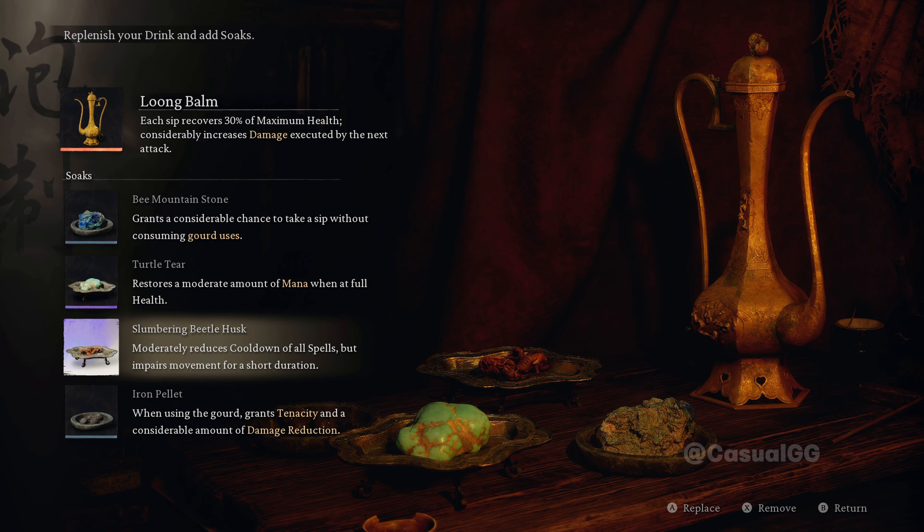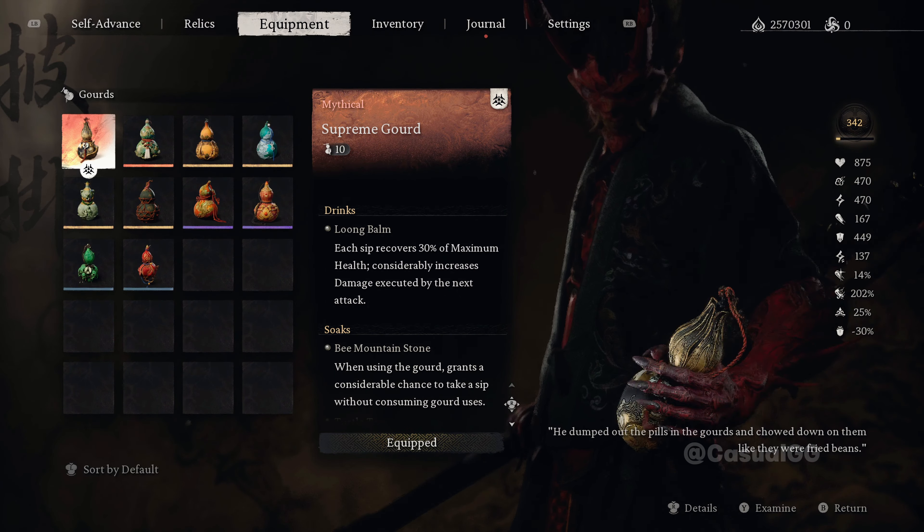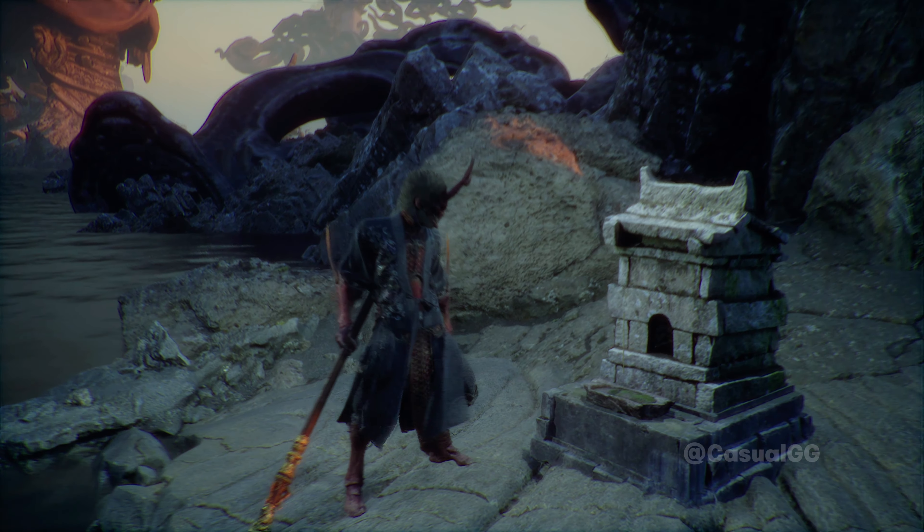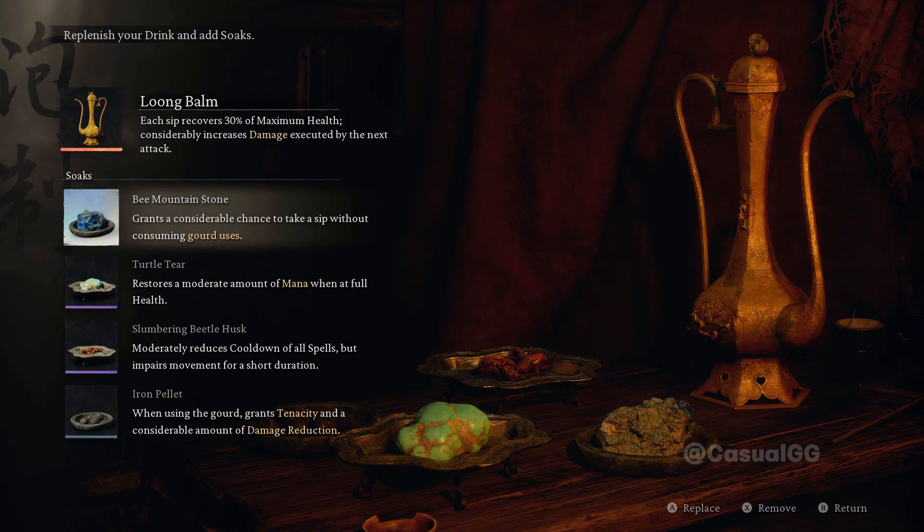But this is still a long cooldown. Look at our drinks — we use Slumbering Beetle Husk, which will moderately reduce cooldown for all spells. After we drink, the impairs of movement should be fine. In order to reduce the cooldown to zero, we have to drink exactly 12 times. But if we use Supreme Gourd, we can drink 10 times — that's still less than 12. Then if we use Bee Mountain Stone, we have a chance to not consume the sip, which gives us a pretty good chance to drink at least 12 times.